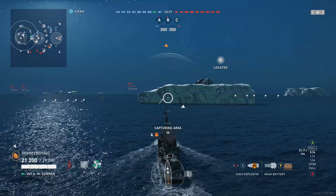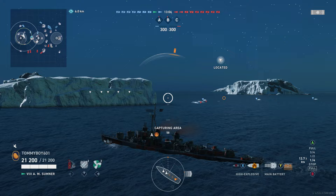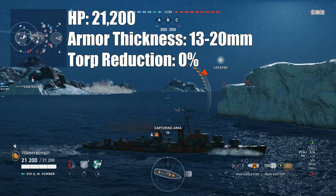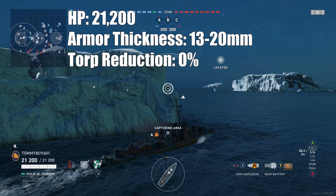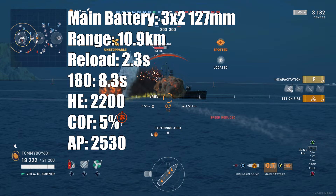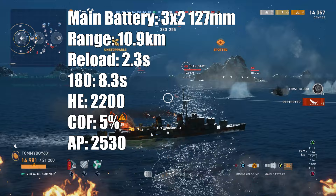As for what the Allan M. Sumner is, think of it as the class that preceded the Gearing — and it plays like the Gearing. It's literally just a Gearing a tier lower, and it's freaking magical. The Sumner's hit points are 21,200 — just 2,000 under the Gearing. Armor thickness is between 13 and 20 millimeters. Looking at the armor view, it's coated in 19 millimeters with the superstructure at 13 millimeters. There's no torpedo belt, so no torpedo reduction.